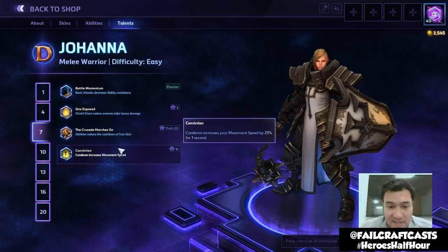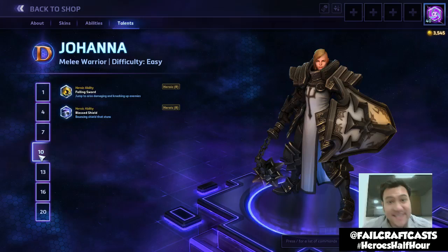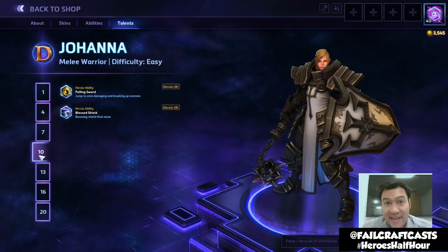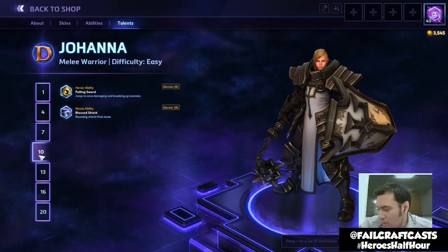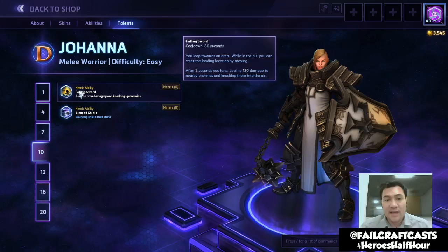Conviction increases your movement speed by 25% for 1 second when throwing down Condemn, so you can escape or get into battle more quickly. Movement speed in Heroes of the Storm is handy — particularly if you're a slower character, it helps get out of trouble, or ensures that when a fight kicks off you're not in the wrong place.